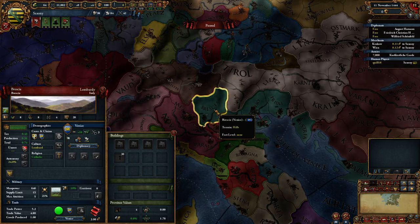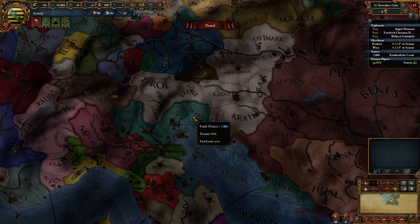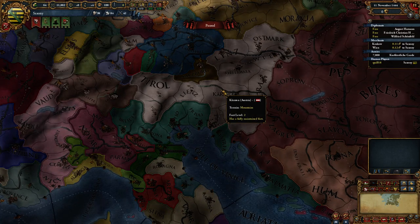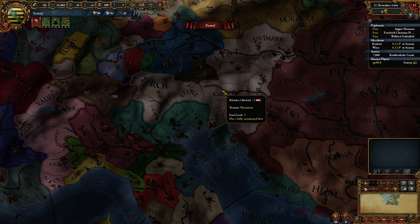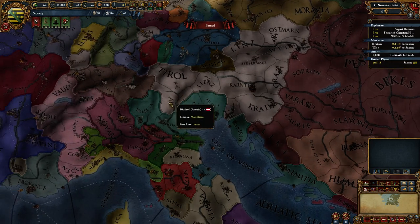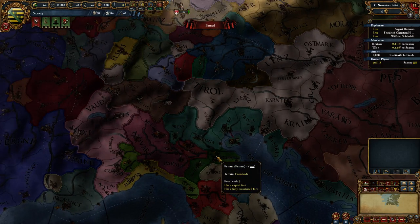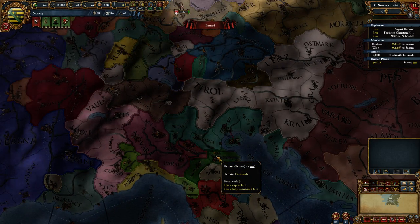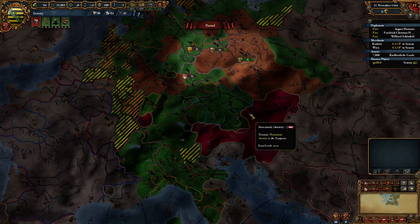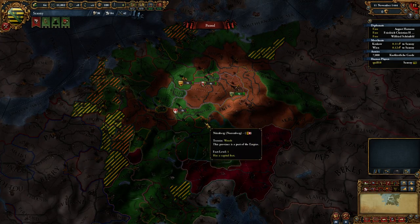This is a great source of tension and is one of the reasons Austria will frequently go to war with Venice early on. Austria starts the game as the emperor, and one of their primary jobs is to defend the sovereignty of the HRE as a whole. A non-HRE member holding HRE territory is considered a bad thing — it's the emperor's job to correct that. In the imperial map mode, any stripy bit represents a province owned by a country not part of the HRE.